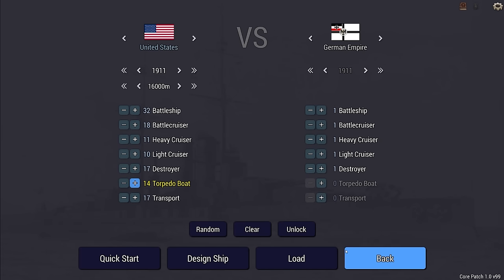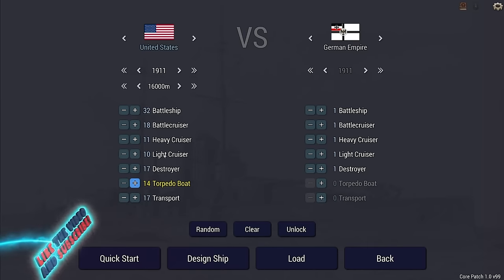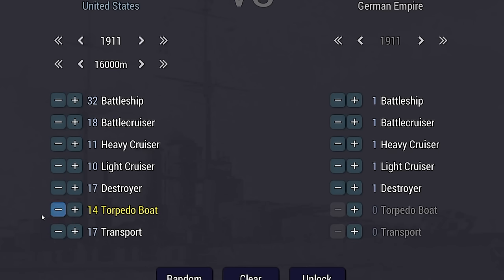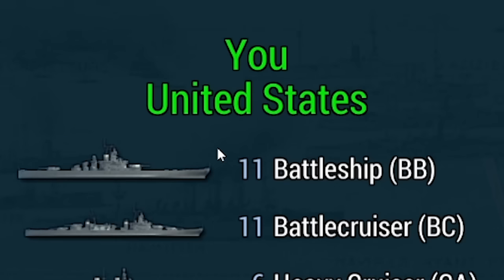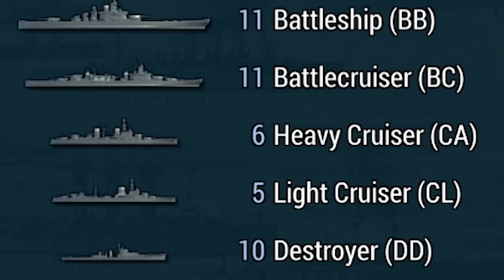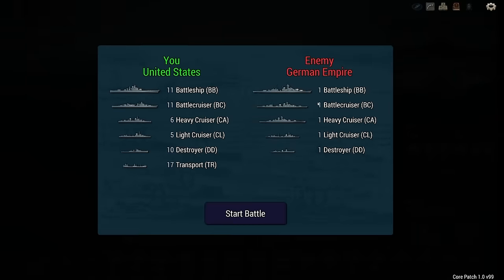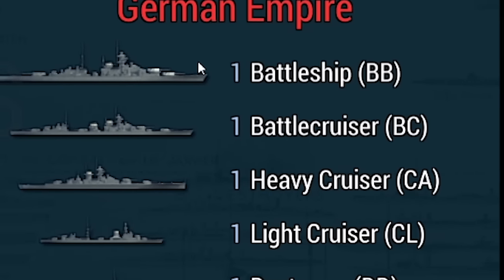There is a full editor here where you can design your own ships and we're going to do that today — probably design some sort of battleship. If you guys want to see more of this on the channel, hit that thumbs up button. 124 over 100 — so we have the United States: 11 battleships, 11 battle cruisers, six heavy cruisers, five light cruisers, 10 destroyers, and 17 transport ships versus the German Empire, which has five ships.